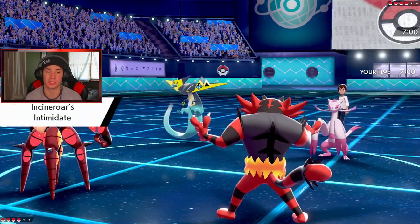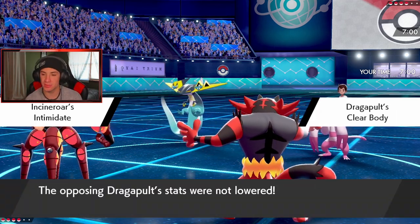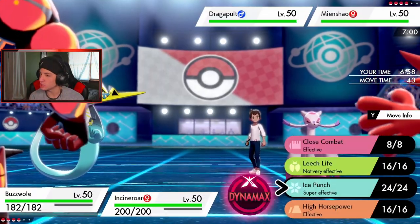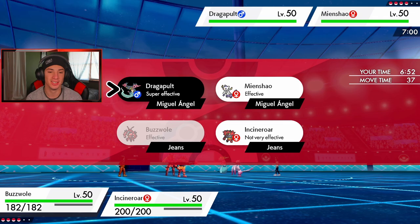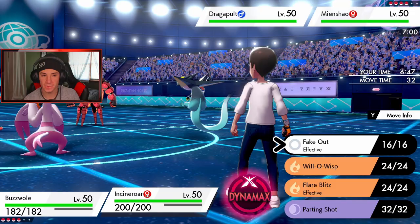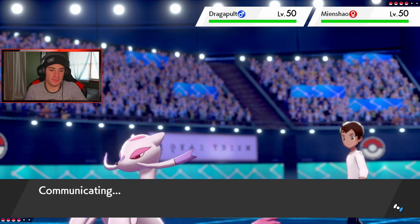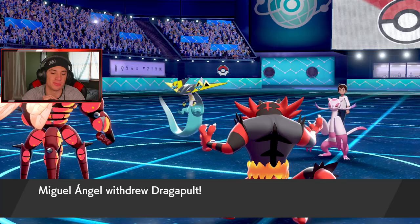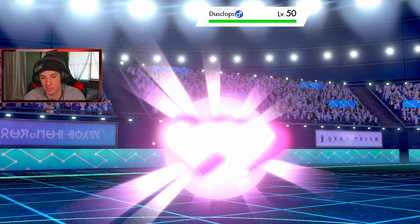We're going to Fake Out the Mawshot — it might just Protect. I kind of want to put a burn on too. Do I ice punch? I think I just play safe and go for the Fake Out on Mawshot, make the safe play and roll from there. I don't think he knows we're rocking Ice Punch. I think he's gonna switch out the Dragapult — that's totally fine. I think we need to go for the burn — Ice Punch on this thing.